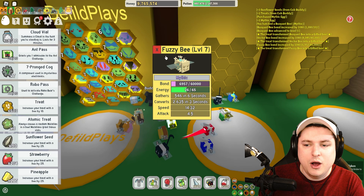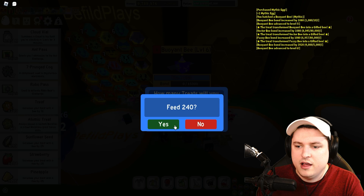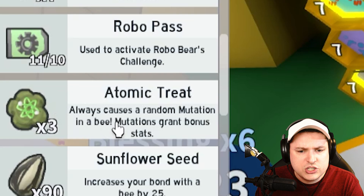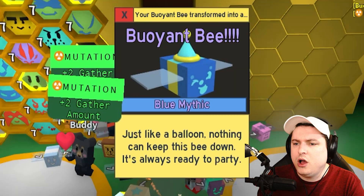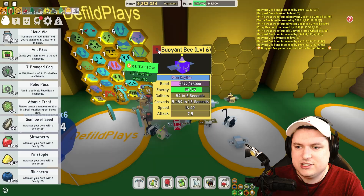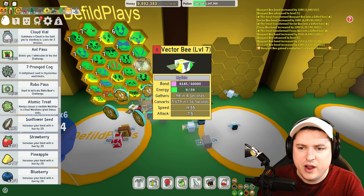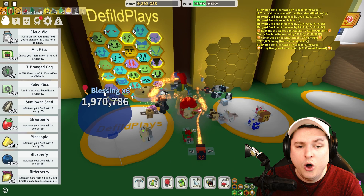Now we have three gifted mythics — crazy! We should also feed them some treats. Let's go ahead and feed them, get a level up. We have so many treats, guys. It always causes a random mutation — bonus stats! So now it has mutations. We should give this to every single one — I got Energy x2 on one, and Convert Amount on another. They all got some mutations. There's so much stuff in this game that I do not know.